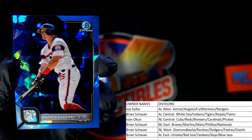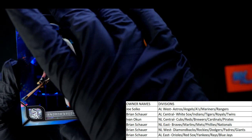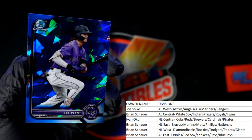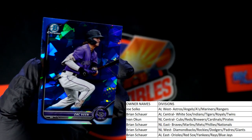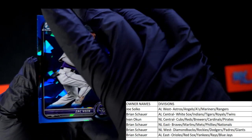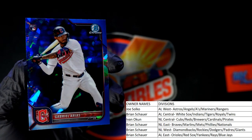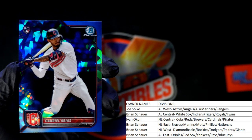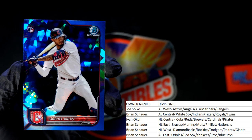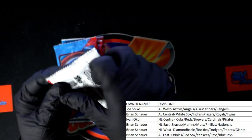Andrew Vaughn, Chicago White Sox, AL Central — Brian S, that one's coming out to you as well, what a beauty. Zach Veen, Colorado Rockies — going out to Brian S as well. And the last card in the pack, Gabriel Arias, Cleveland Guardians rookie card — going out to Brian S as well. Nice one.